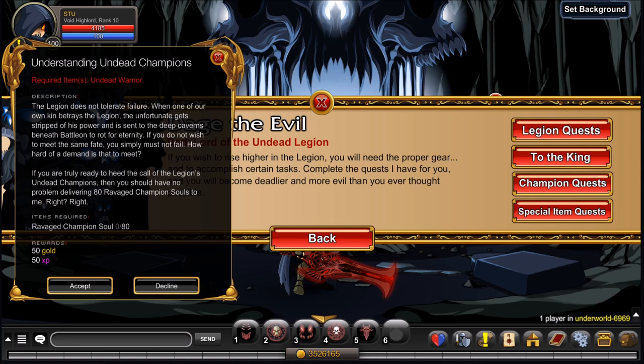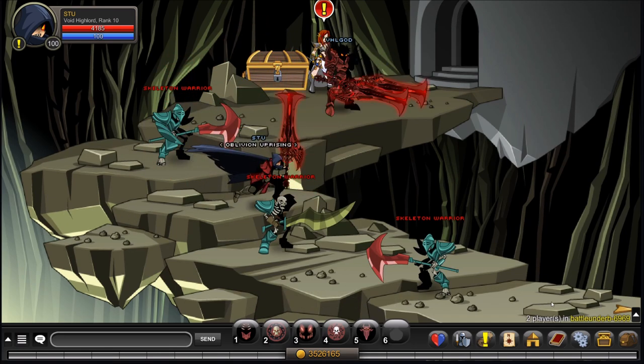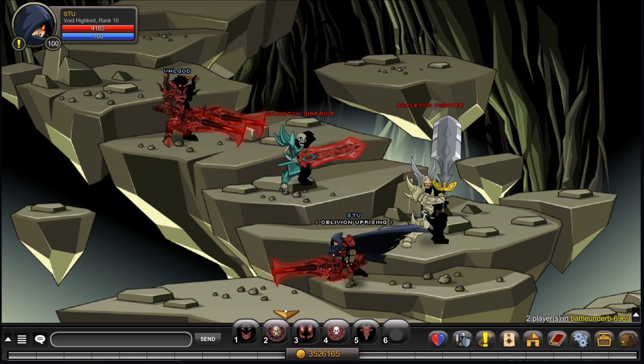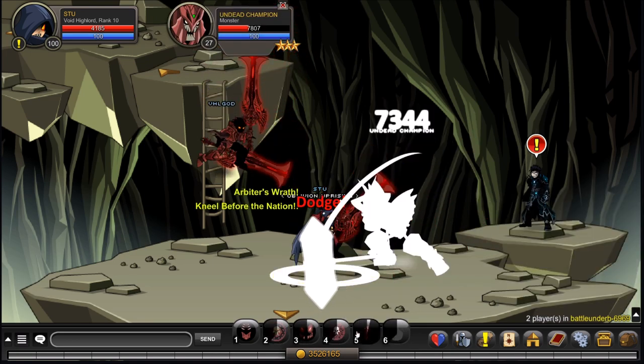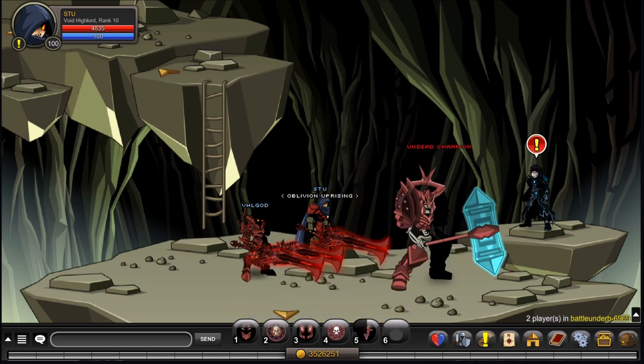To get the Ravaged Champion Souls, you need to go to Battle Under B — they drop from any Undead Champion there. An easier way is /join battleunderc if you have that area completed and just go back through the door to the boss. Here's the Undead Champion — he has 20k health so this will take a bit of time. Keep in mind you'll need to kill him 80 times.